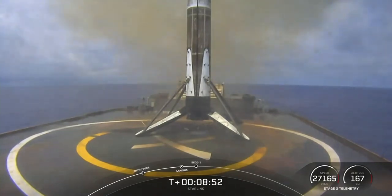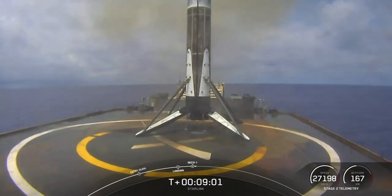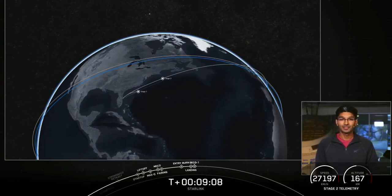Keep an ear out for second engine cutoff number one on the second stage. And with that, we did hear the call out for SECO. The navigation officer will confirm expected loss of signal and check the parameters to make sure we are in our intended orbit — nominal orbit insertion.